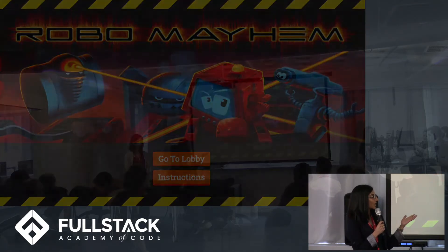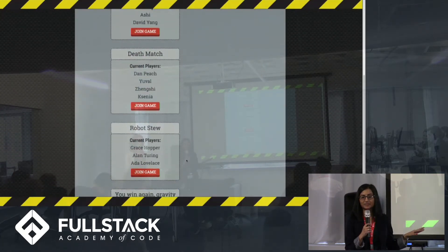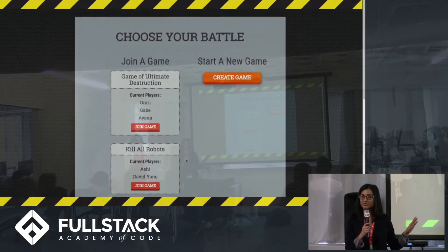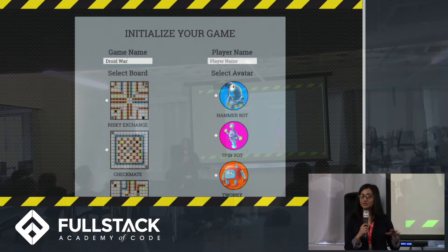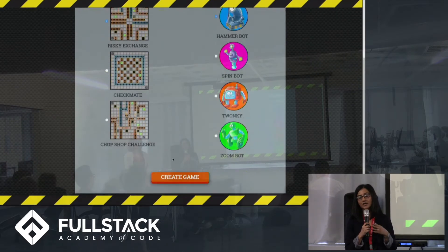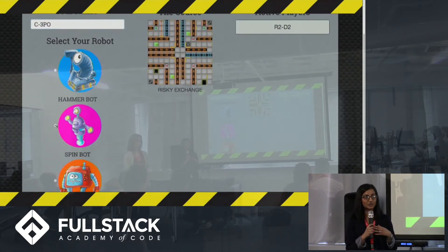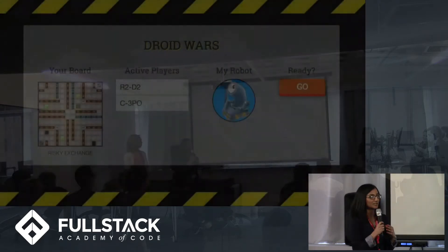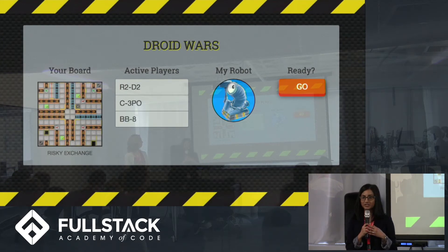To start the game in our application, you can go to the lobby which lists all the current games that a player can potentially join. Our games are stored in Firebase and games in a waiting status are displayed on the front end. You can also decide to create your own game — you choose a board, which varies in levels of difficulty, and then your robot avatar. Other players can subsequently join via the game lobby, and once the host decides enough players have joined, they can start the game, which takes all players to their own game state.